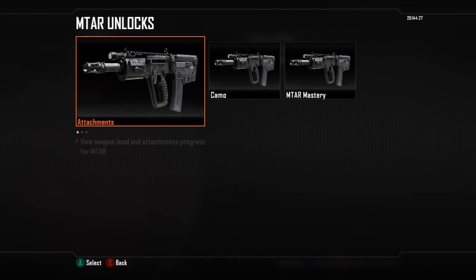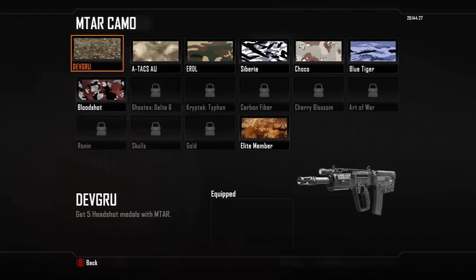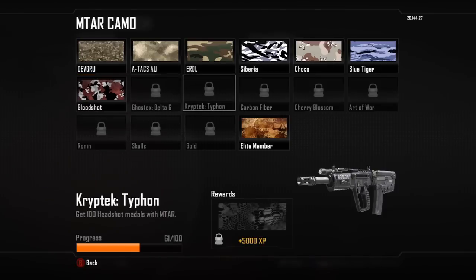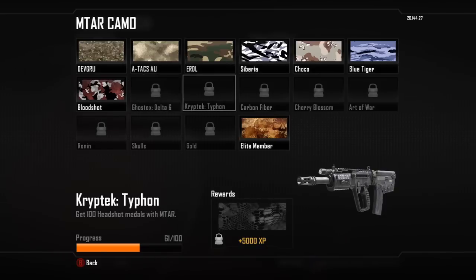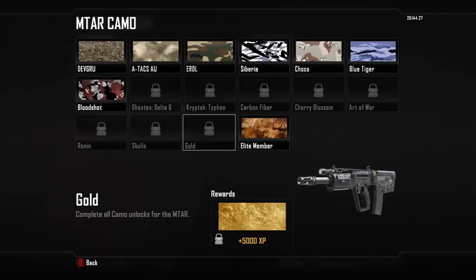Under the MTAR challenges we've got all these different attachments and we have camos. I'm going to get all these camos — it goes up to 100 headshots. You can see I get 3,500 XP for that one and 5,000 for that one, and then I'll find out what challenges I need to do to unlock the rest.